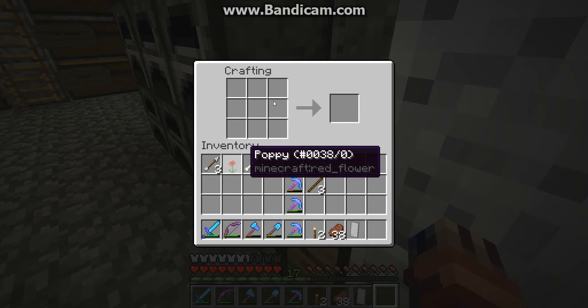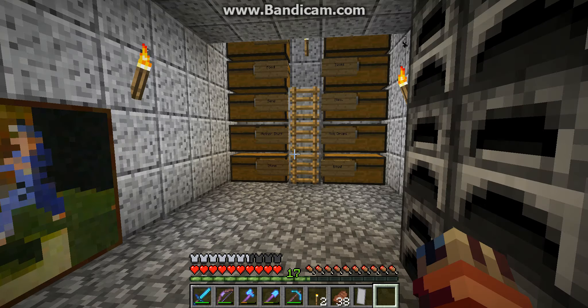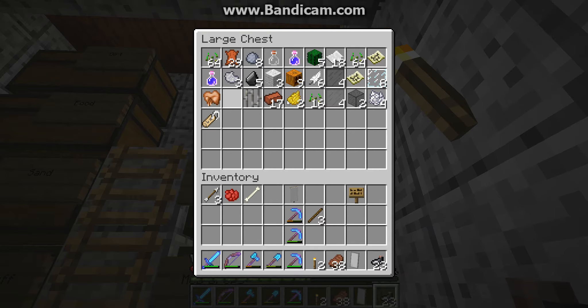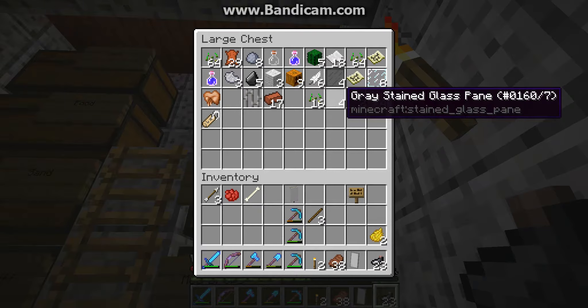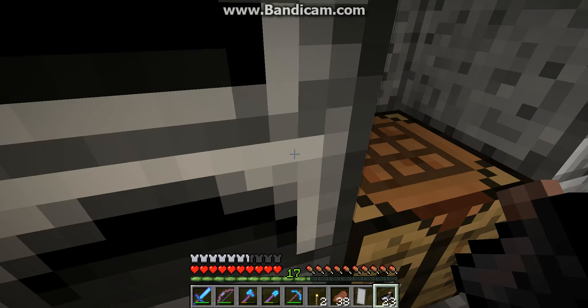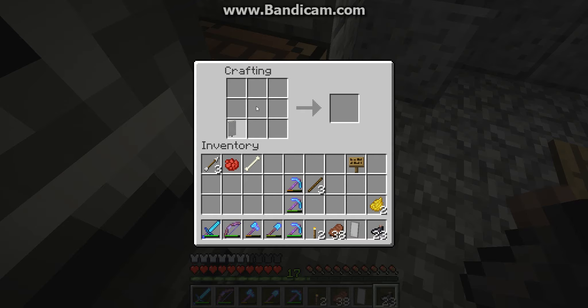And now we're going to customize it, so I guess we'll take some rose red. We'll take some ink sacs and that. I made a pretty cool one on one of the worlds.